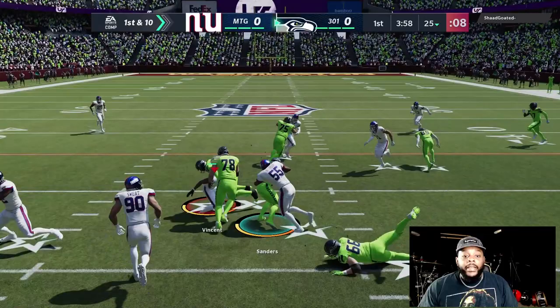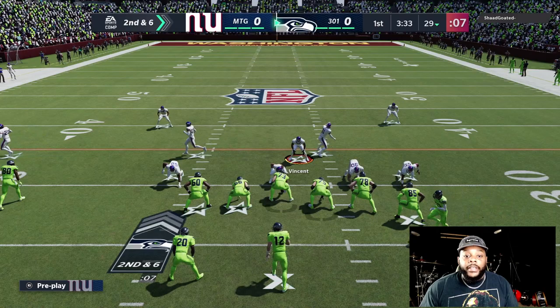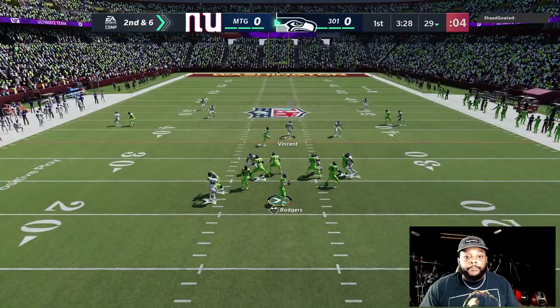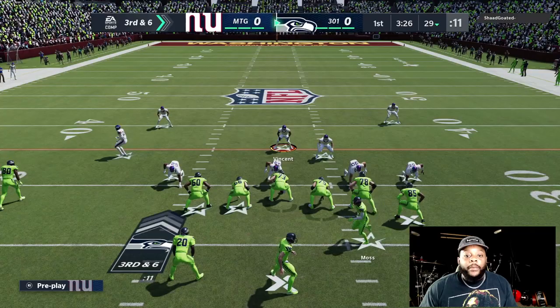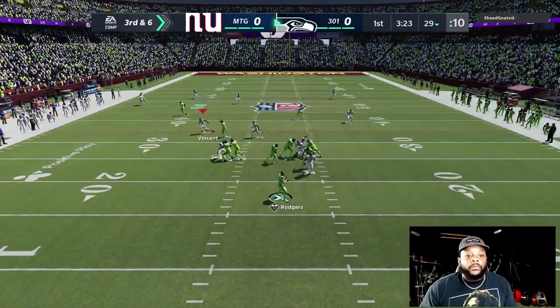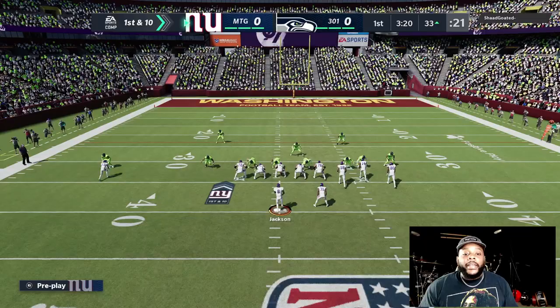Let's get into gameplay. First and 10 — he's coming out running the ball. Second and six — he's in the same formation, probably passing. Pass play. Dang, where did that tight end come from? Third and six — we need to get a stop. Let's go Simmons! That's exactly why I wanted this man — he just played that so good.